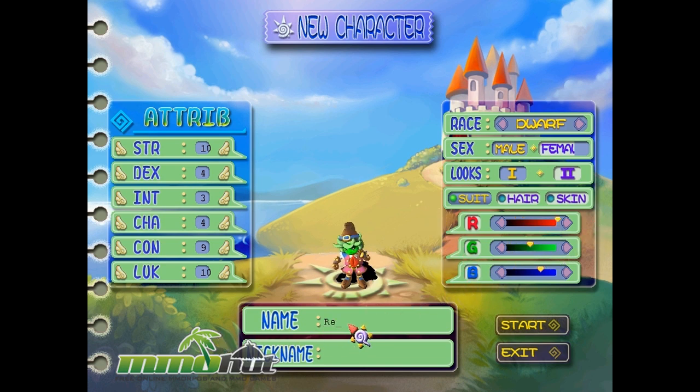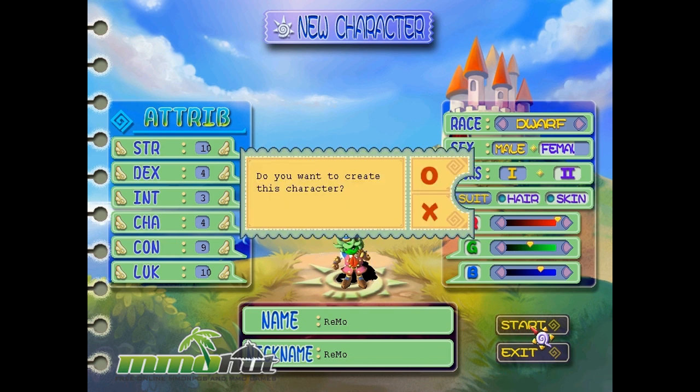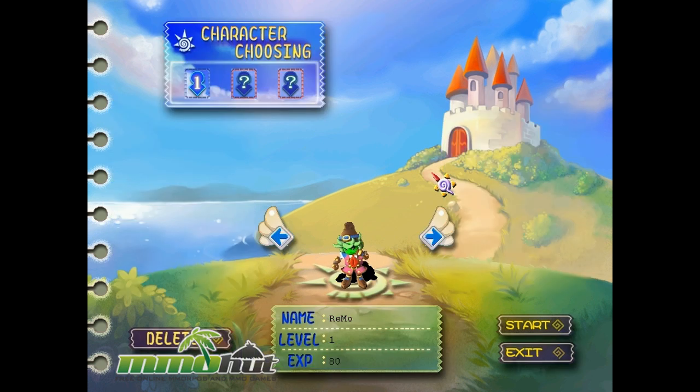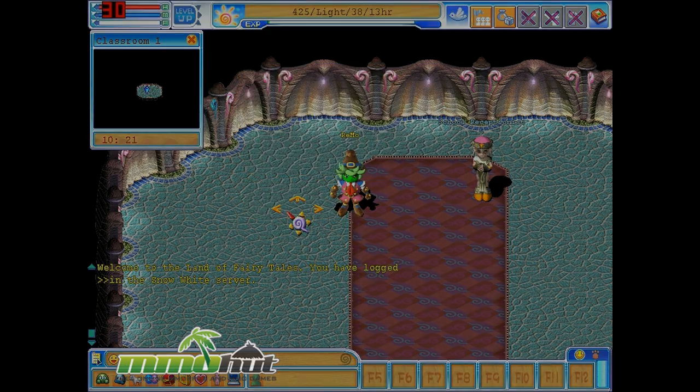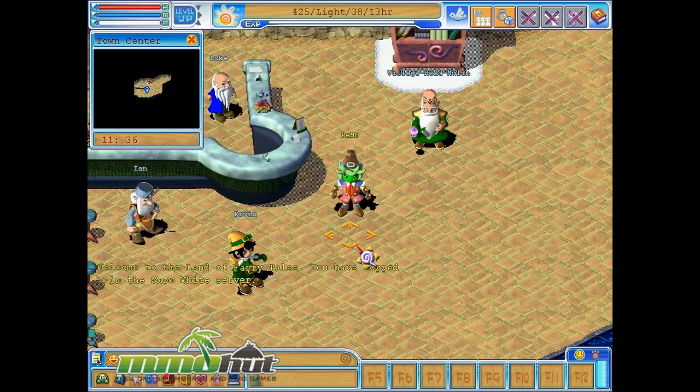We've got a name and a nickname field, so I'm going to go with Remo Remo. I don't know what the difference is, but let's just enter the game. It looks like we don't get to pick our class right off the bat. All I know is there's a bunch of classes that you get to pick after level 10. We got some awesome text errors right away, but I selected 'I already learned this,' which is broken English for 'I don't want to take a tutorial,' so I kind of skipped that tutorial area.